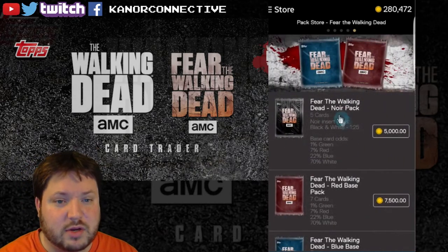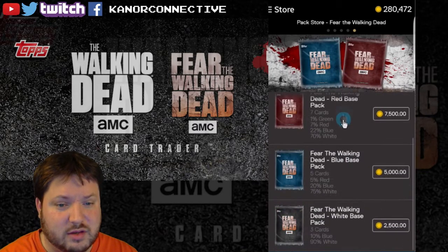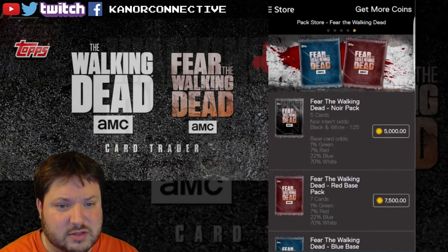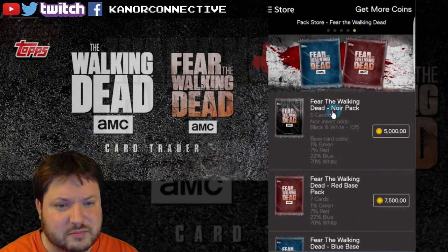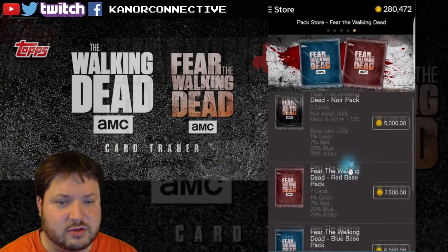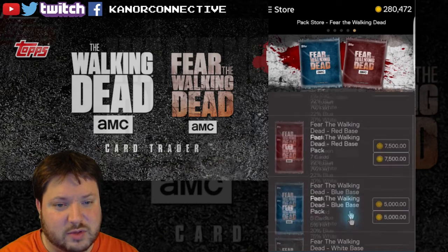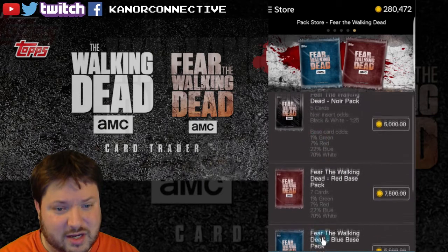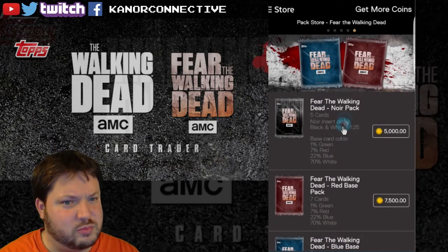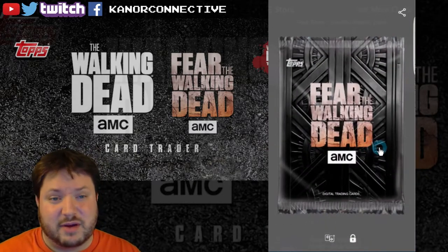We're going to open up some more Fear of the Walking Dead — might as well go after something that's got an insert in it. One thing you want to look at is the odds. The pack with the insert gives you five cards and a one-in-25 odds of getting the insert card. But if you go down to the pack that's the same amount of credits, it's red 7%, blue 22% — the odds are even higher, and the white odds are actually lower. So you'd really want to go for the insert pack. That's just my tip for you.